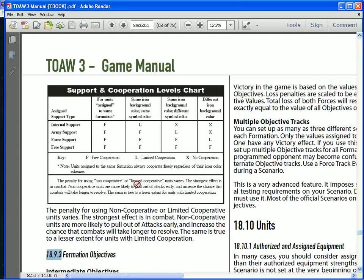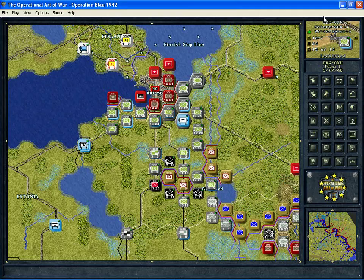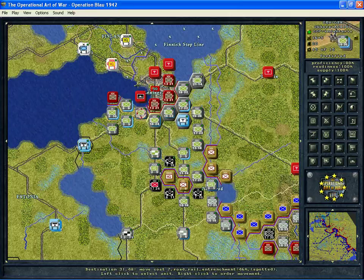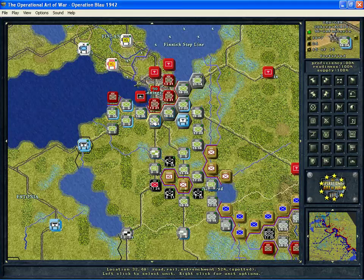Also, near the back of the manual in the Scenario Design section, there's a section on Support and Cooperation Levels that gives you a chart as a visual aid if you're still confused. You really only need to keep two things in mind: what your formation support scope levels are between formations, and what the colors are. Once you get that idea going in your head, your combats should work out a lot better and you'll get optimum results out of your tactical rounds.